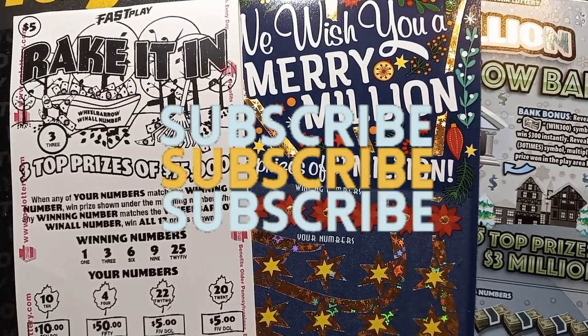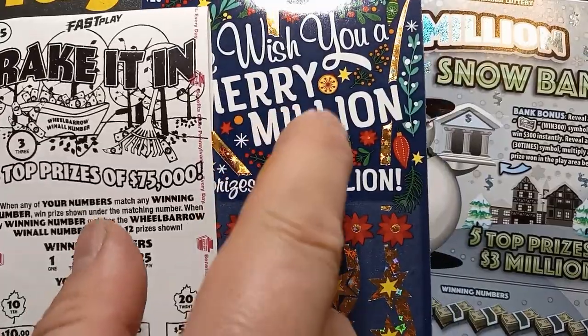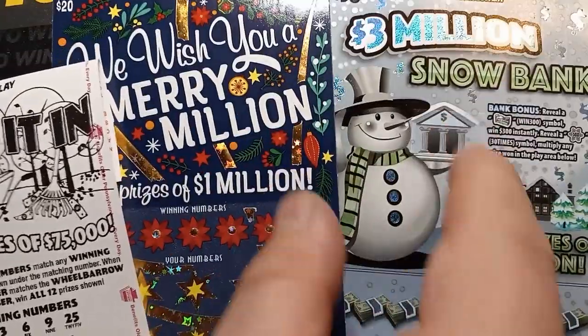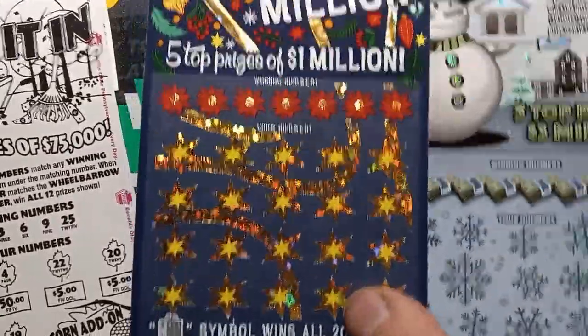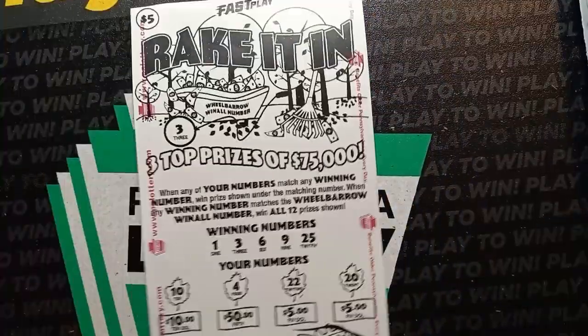Hey YouTube, Losing Lincoln's back here. We have a $5 fast play, we have a $20 Wish You a Merry Million, and we have the $30 3 Million Snowbank. Ticket 18 on the Wish You a Merry Million, and we have black box zero on the Snowbank.